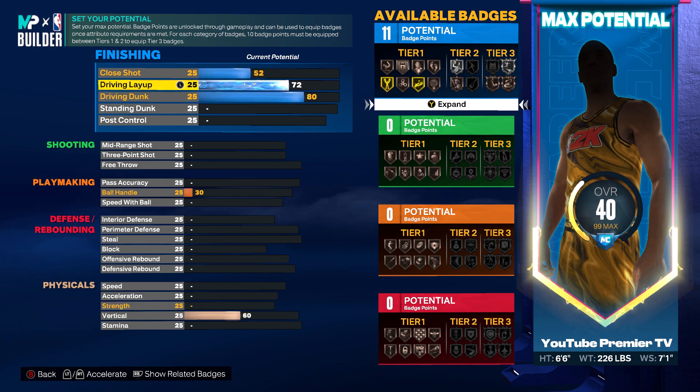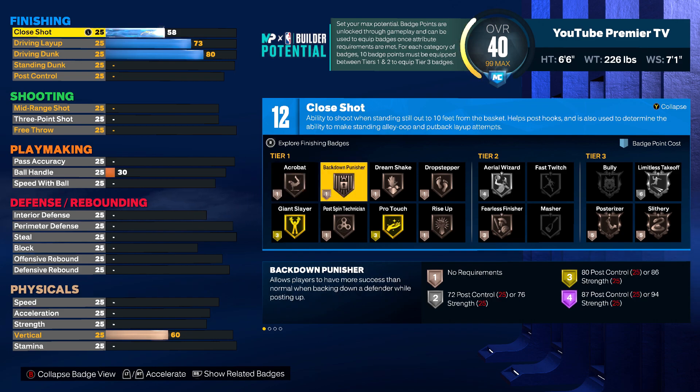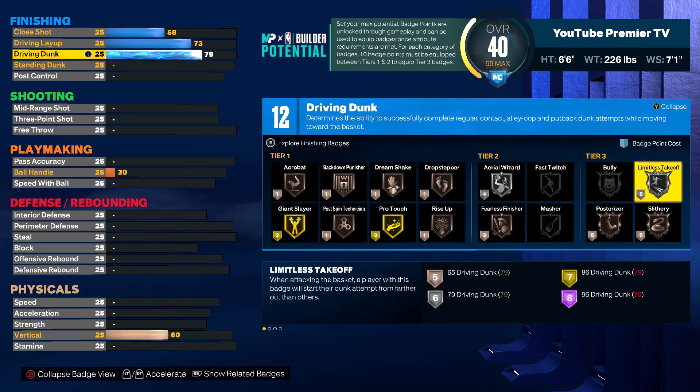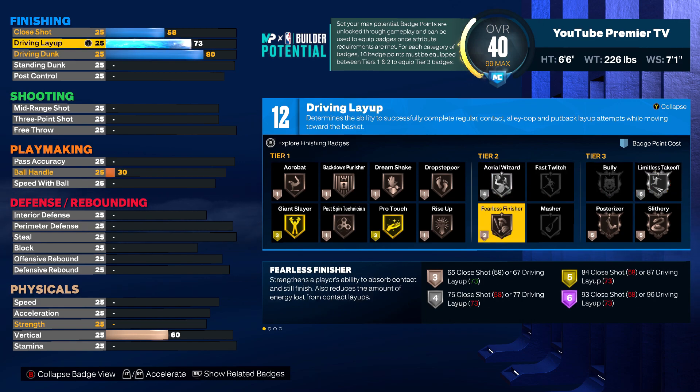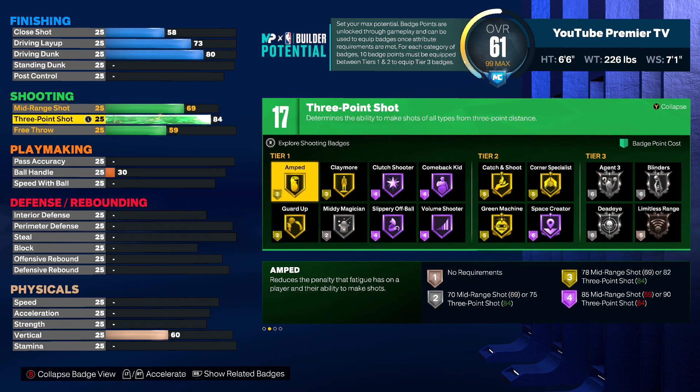Put the driving dunk on an 82, put the driving layup on a 73. You want to bump this up — hold up. Let me see, that gives you 12 and we only need 12. As bad as I want fearless silver here, you'd have to come up to a 77 on the driving layup, and I don't know if I want that. I do want this 89 three-ball though.